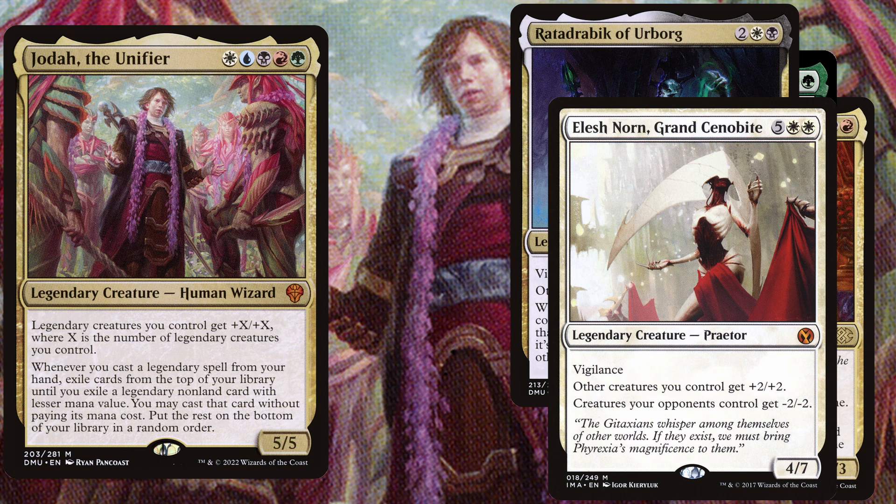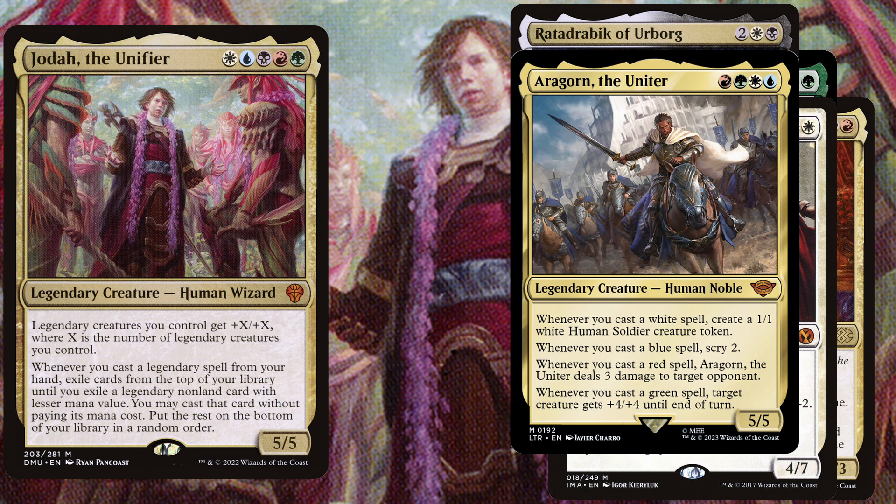Due to the fact that we are a 5-color deck, we also play Aragorn, the Uniter — a 4 mana 5/5. Whenever you cast a white spell, create a 1/1 white human soldier creature token. Whenever you cast a blue spell, scry 2. Whenever you cast a red spell, Aragorn deals 3 damage to target opponent. And whenever you cast a green spell, target creature gets +4/+4 until end of turn.